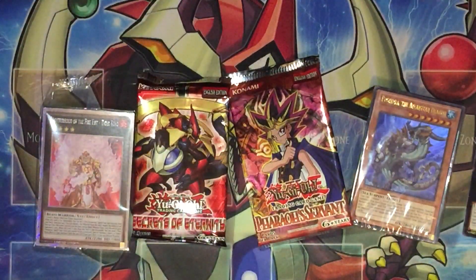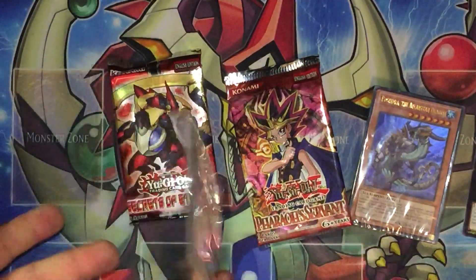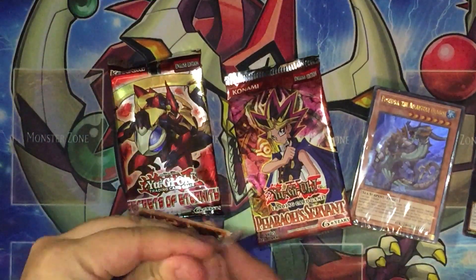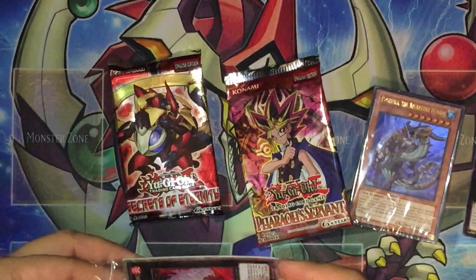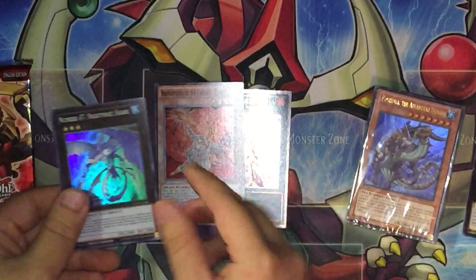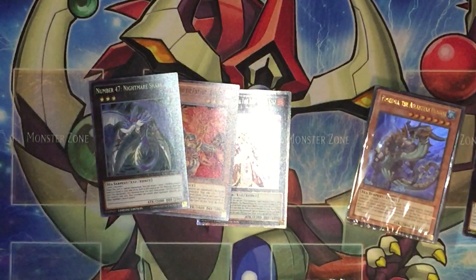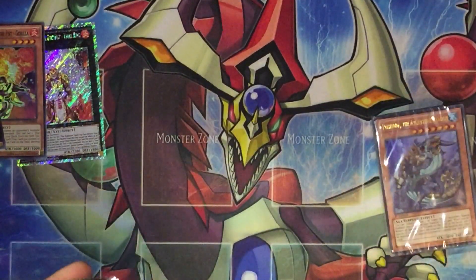Let's start opening this. We'll start with this promo pack — I'm pretty sure we all know what comes in it, but why not. Nothing too interesting: Tiger King, Fight for a Gorilla, and a Nightmare Shark. Now let's move on to the Secret of Eternity pack.